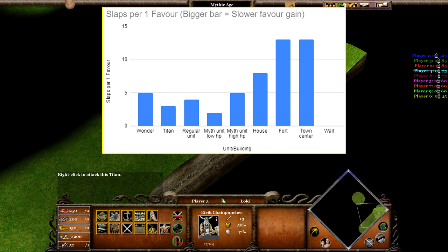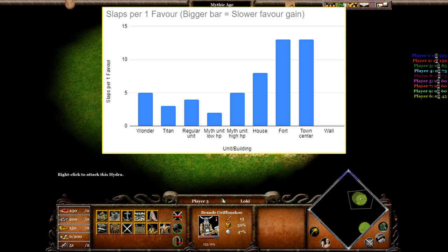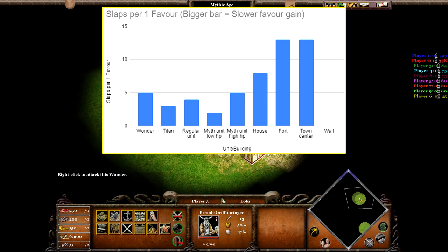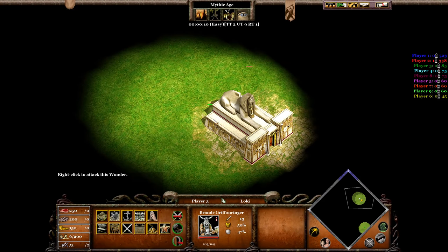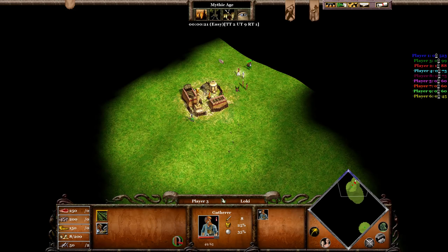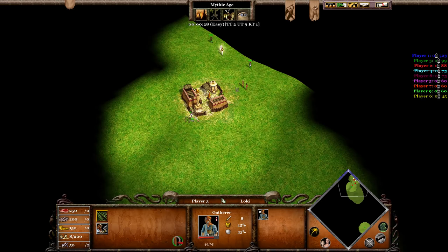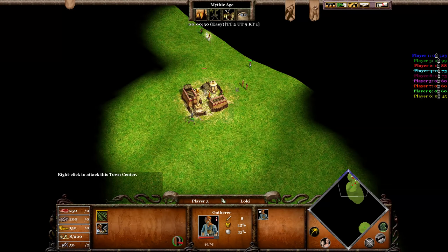If you take a look at the fortress and wander, you can see that a wander seems to be faster favor per minute or per hit — that's simply because the favor-to-HP ratio of a wander is much better than the fortress's. An interesting fact is that walls do not seem to generate favor, which is why there isn't a bar. Please keep in mind that this chart is only relevant for Herser units, as siege units will destroy a fortress much quicker and gain favor faster than the Herser if they had the same favor multiplier — which they do not.